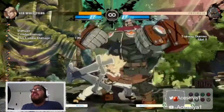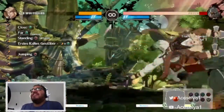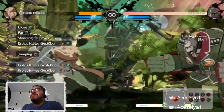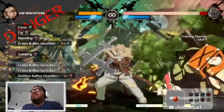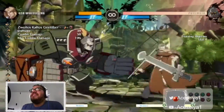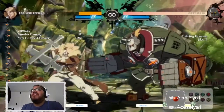If you Roman cancel it though, at least you'll be safe on block. The other one is kind of like that - the circle version actually goes a lot farther and has the unique ability of creating a crossup. You can cancel it out like that. Another special move here is two charge attacks.